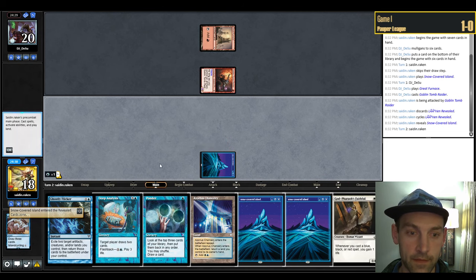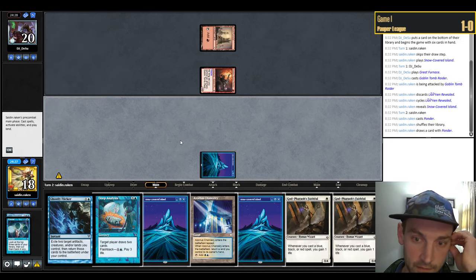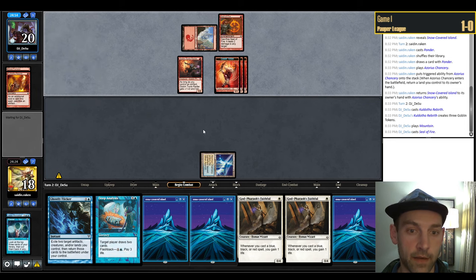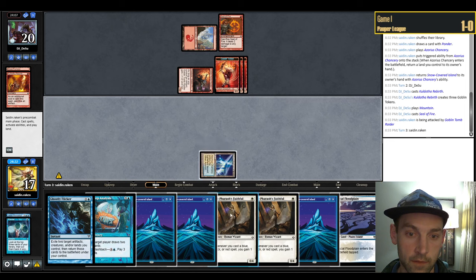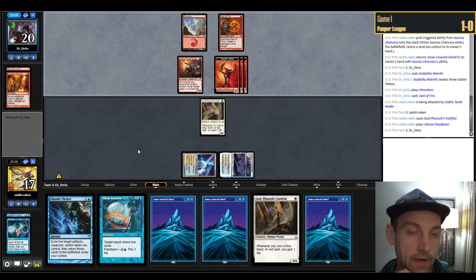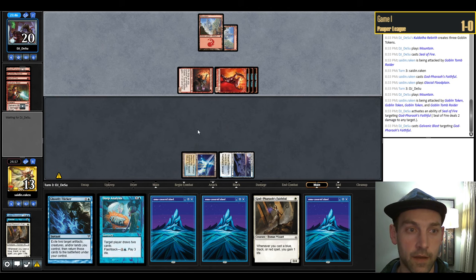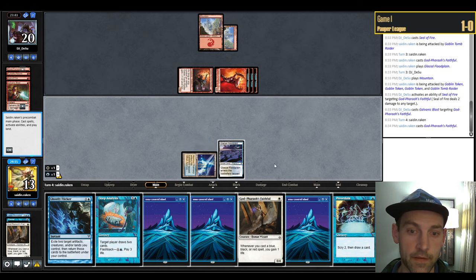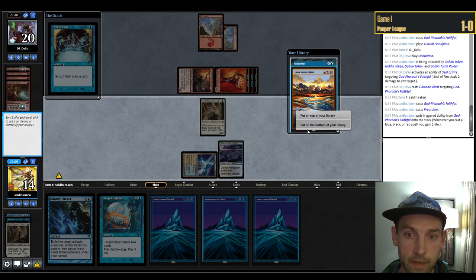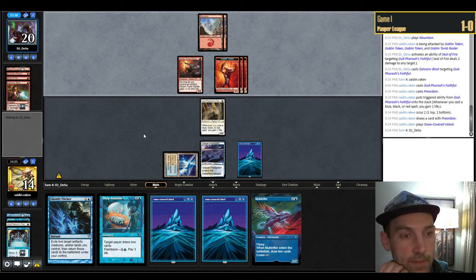They play Chancery, pick up land, then Seal of Fire. We get in for one; they couldn't even attack first. Play Faithful and Floodplain. We probably can't block this turn; next turn we block and Flicker. They don't have Bushwhacker yet — get in for four putting us to 13, then double-kill the creature. Faithful into Preordain looking for a Snap or other cantrip. We could Snap their Goblin Tokens and make three mana. Pop the Moldrifter, have to pass the turn. Can't really block.